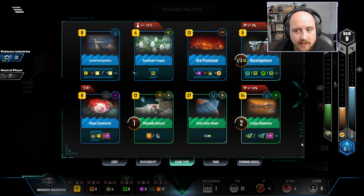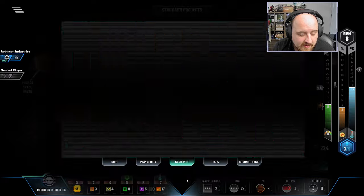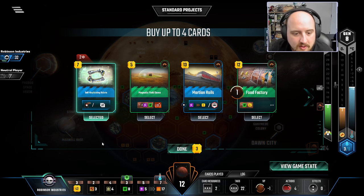So two on this gen, four on gen nine, eight on gen ten, sixteen on gen eleven, and thirty-two on gen twelve — and then that card is free. I could do that on Large Convoy even. Yeah, that's good — it's ten dollars for thirty-two dollars. All this can go away. I'd love to get this TR to help me get to my 63 target, but I don't think that's where we're going right now.